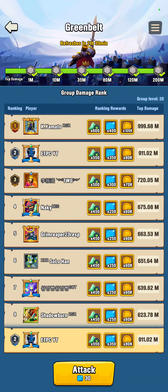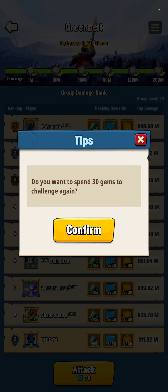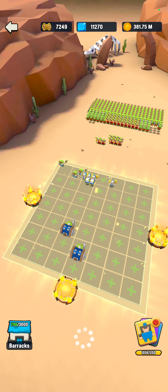Welcome to another Infinity War update. Greenbelt sitting at 911 million. I went with the form I used for the ice and fire, and that seemed to bump it up quite a bit by like 60 million.